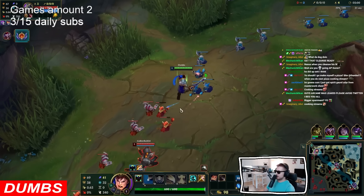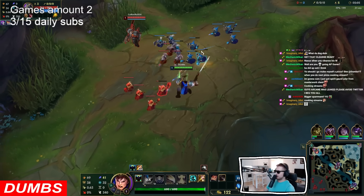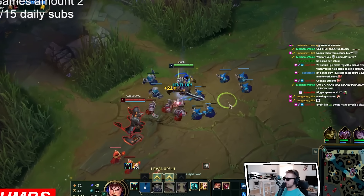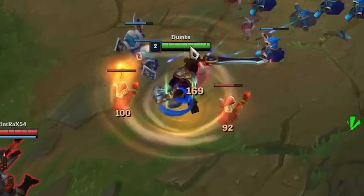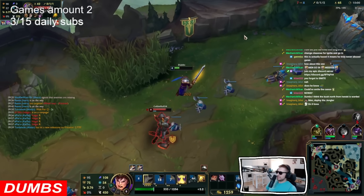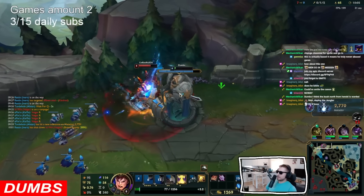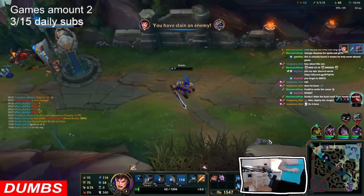Step 2: Mind control. The enemy top laner might realize early in the game that you are going for an AP build, so they most likely will try to make your life completely miserable. But what they most likely won't realize is that you're also running a rune that lets you swap your summoners. Nobody ever plays with Spellbook. And when they eventually end up tower diving you because they push faster, you are ready with a little surprise. AP Garen on top, baby!